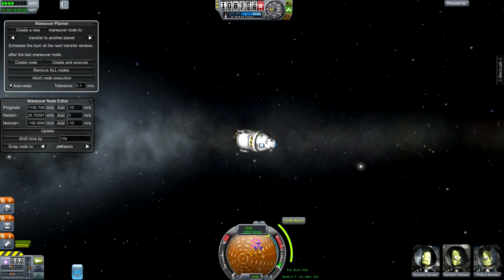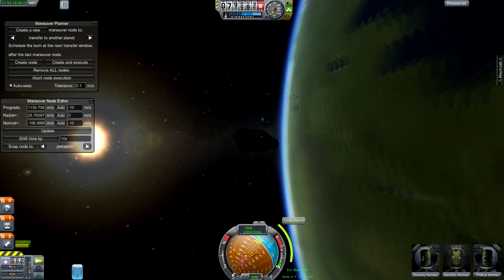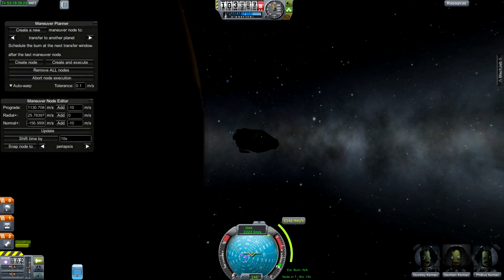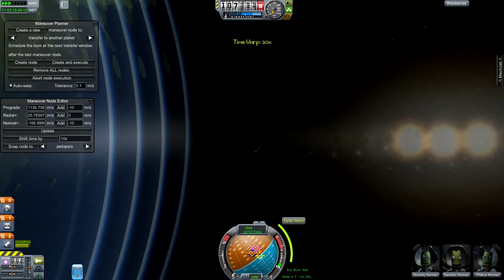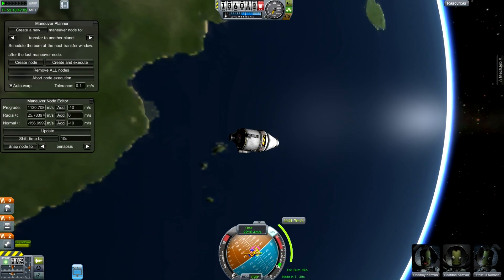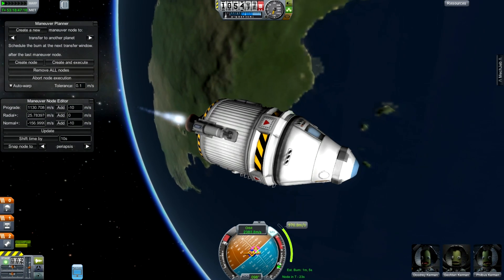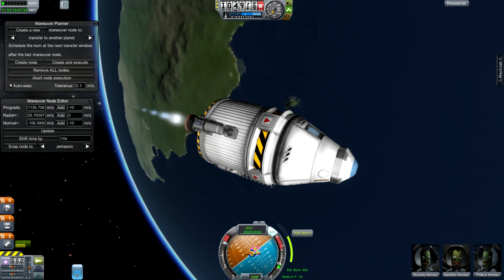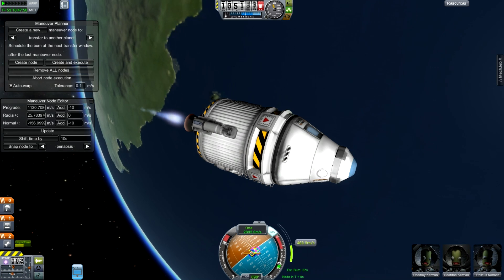The beauty of this, however, is once you've got to Eve, you have the potential to get anywhere. Once you're out that way, you can use a gravity assist off of Eve to kick yourself back and forth between planets and eventually get out to your destination. The trick is actually performing those gravity assists and getting them all lined up one after the other to minimize the time.